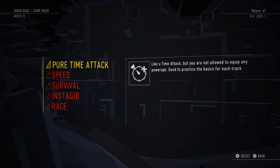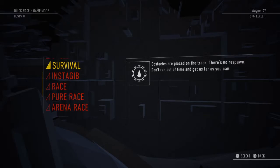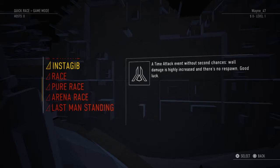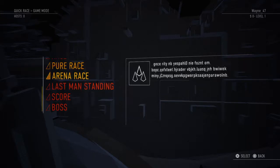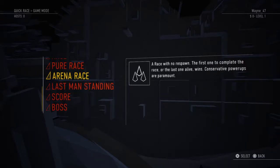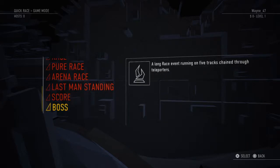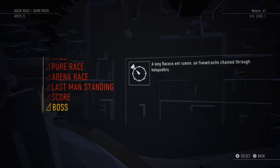Pure time attack — like a time attack but you're not allowed to equip any power-ups. Speed time attack: additional turbos, obstacles are placed on the track, no respawn, don't run out of time. Insta-gear time attack: event without second chances, wall damage is highly increased, no respawn. Race to the finish line, pure race, classic race — not allowed to equip, race with no respawn. Last man standing, long race based on points, hit and turbo, stay ahead of the pack. There's also a long race event running on five tracks with teleport.